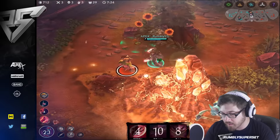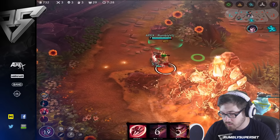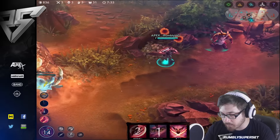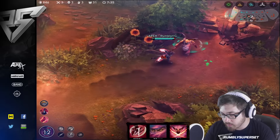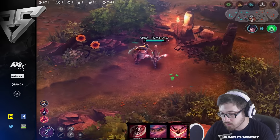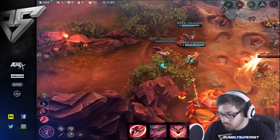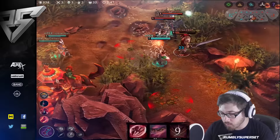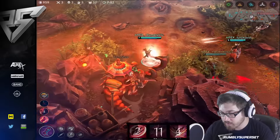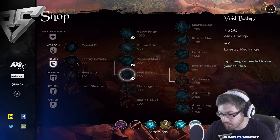Aftershock is probably a must, especially with that Lance — Lance is nasty. Even if you burst him he's so tanky that you have to have Aftershock because he's going to build health. Level 7 now — damage is starting to ramp up, not looking too shabby.